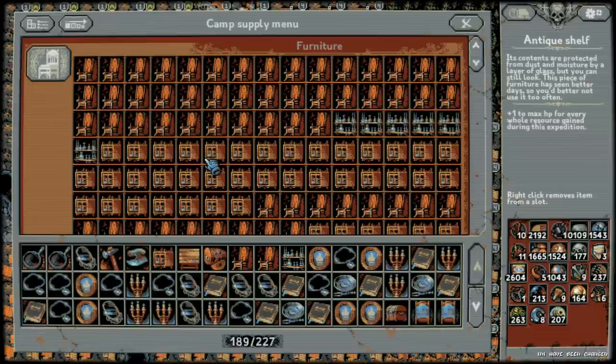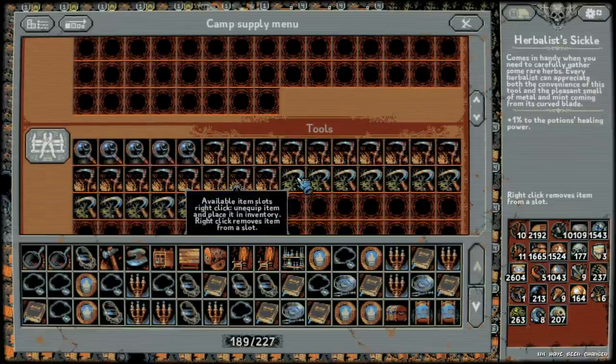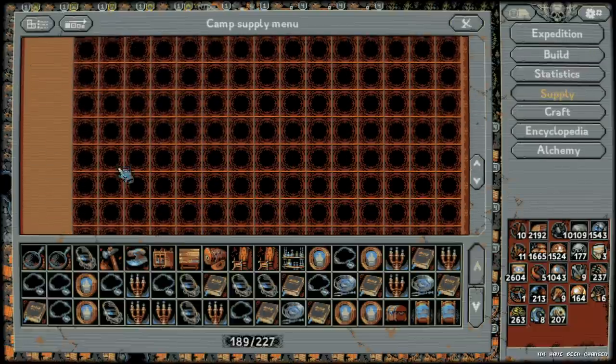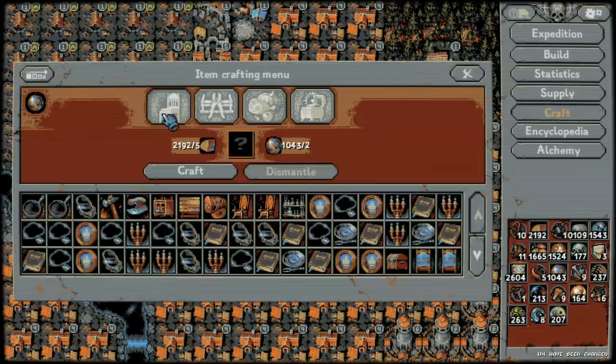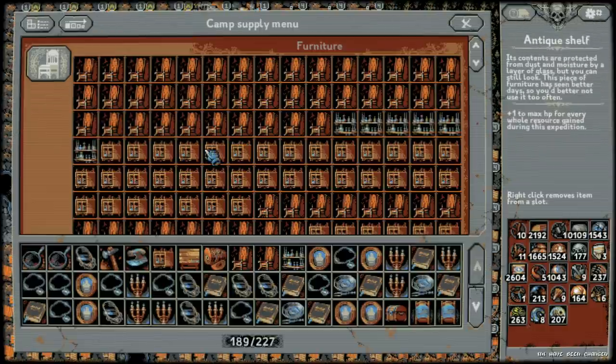As a necromancer, put on about 10 to 15 alchemist shelves, then one or two rows of herbalist sickles, the book, and then just antique shelves — as many as you can get. Craft furniture constantly using wood and alchemy. On chapter four there's no cap to resources, so with 100 antique shelves equipped, every whole resource gives you 100 HP. By loop level 20 with a full board of monsters, you'll have thousands of whole resources — meaning hundreds of thousands of HP.